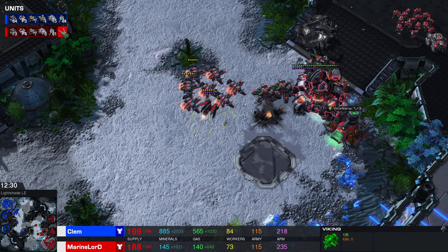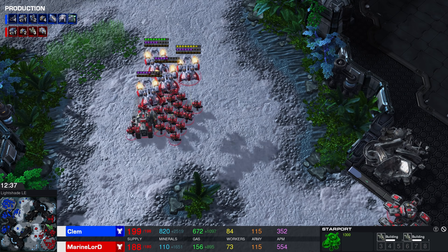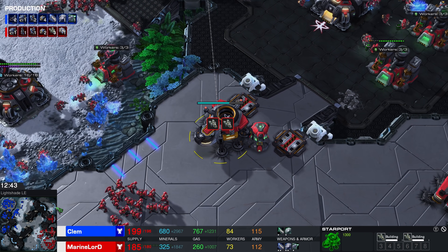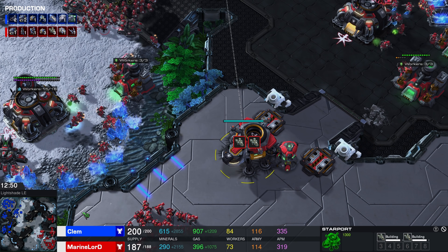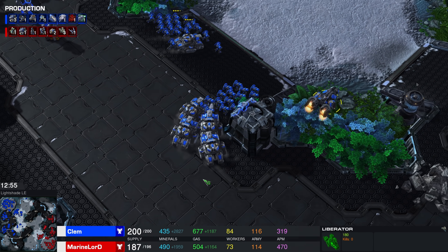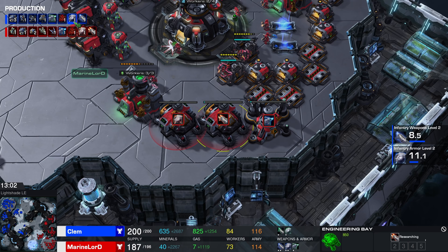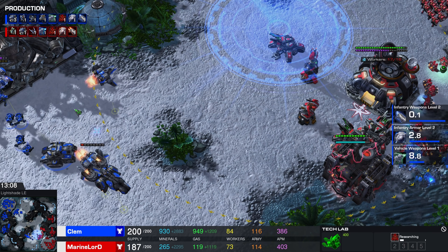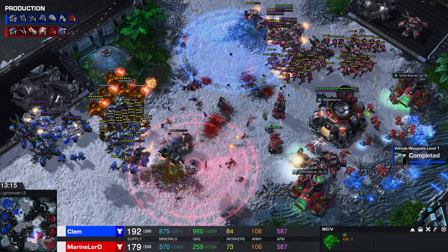The Viking count is seven Vikings and one Raven. He's already transitioning towards three Liberators. Even when you don't necessarily have an air advantage, it still takes the opponent a long time to clean up those Libs. Liberators have an ability that lets them shoot at the ground, which effectively means they can siege tanks with it. Both players are still very in sync — even though we're 13 minutes in with a very unorthodox start, both of these guys are very good. Marine Lord is going up against a maxed-out Clem force.